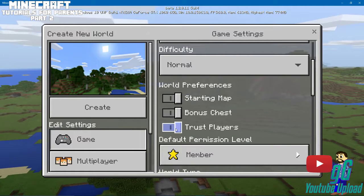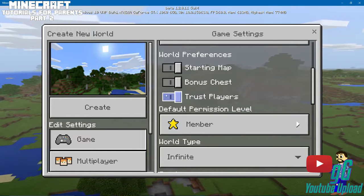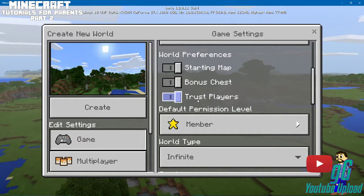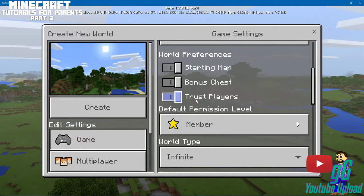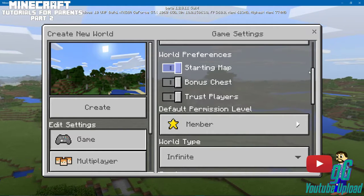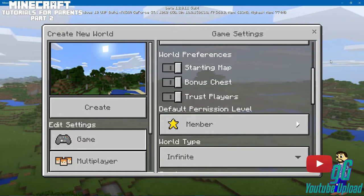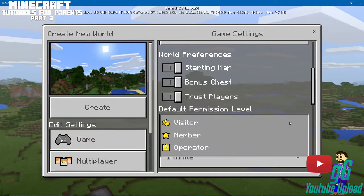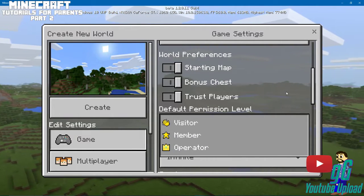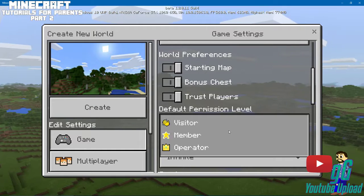Trust Players — you could turn this off or on. Basically, this allows players to come in and do whatever they want. If you turn that off, you have to go through and set up options for them individually, giving them specific permissions.